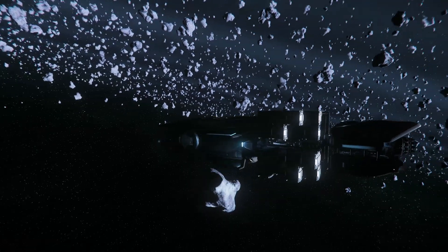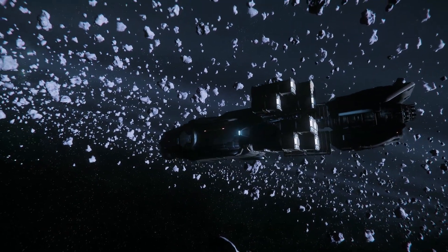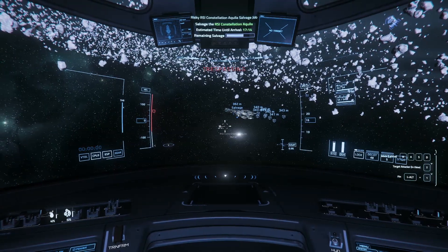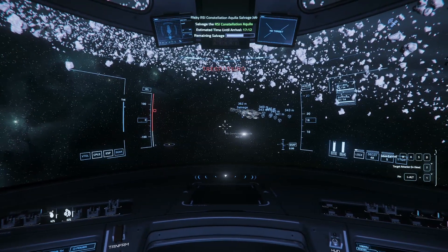We've finished unloading the Akila and as you can see we have quite a lot of cargo. There are a couple of green boxes on there. What we're going to do now is head over to Brio on Daymar and sell this stuff.